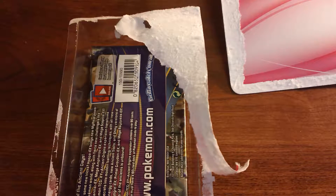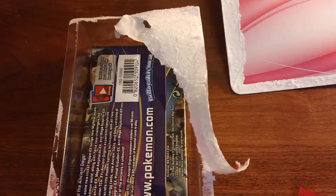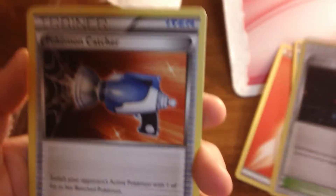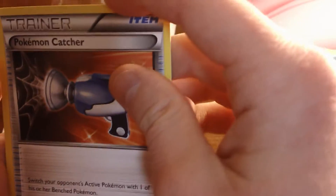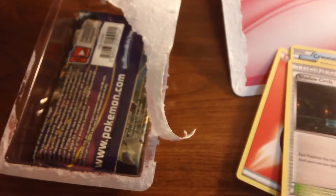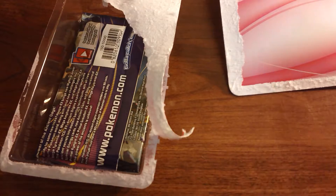I'm just going to put all the sleeves right here. Fire Energy — put that on the front. Cryogonal. Energy Search. Shadow Circle. Pokémon Catcher — that's a pretty good one. Krickatune again. Wow, I didn't expect the same one twice because I opened that a few weeks ago.